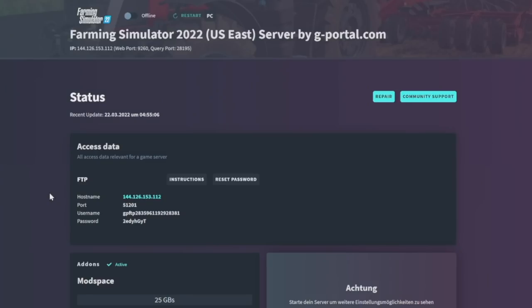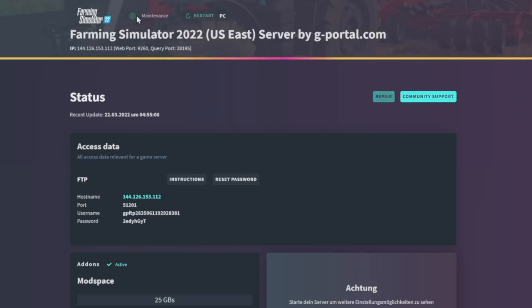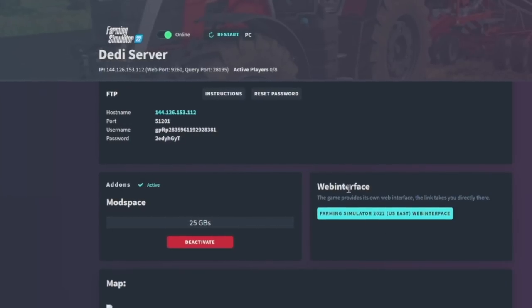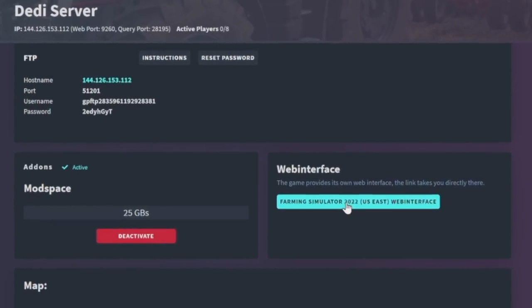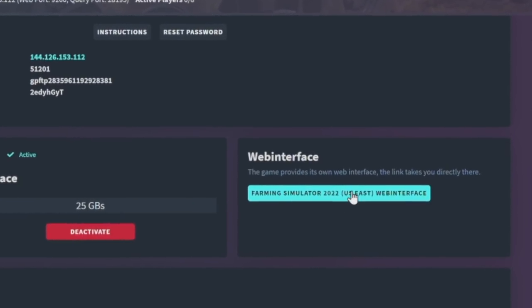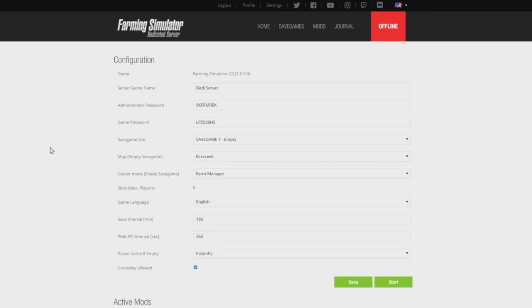It says 'Thanks for your order.' You can either activate now or activate the product later — we want to activate right now. Once you've activated, go to the game server configuration. The next page could be a little confusing, but all you need to do at the top is click 'Offline' — no, let's go 'Online.' Once you're online, the web interface will pop up — this is where you add your mods and DLCs.